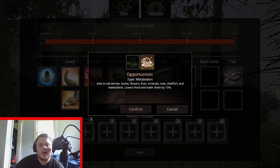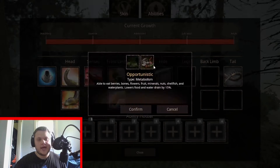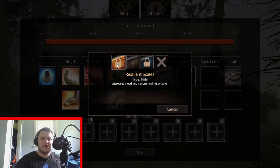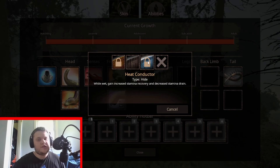Front limb options include a stomp, a front left kick, and a front right kick — we'll be taking a look at those. Metabolism options include berries, bones, flowers, roots, nuts, shellfish, water plants, and lowest food and water drain — definitely want that as such a big animal. Hide options are resilient scales or heat conductor — while wet, gain stamina recovery and decreased stamina drain.